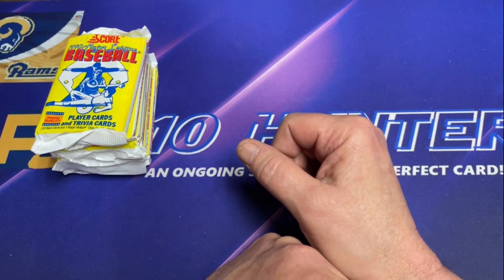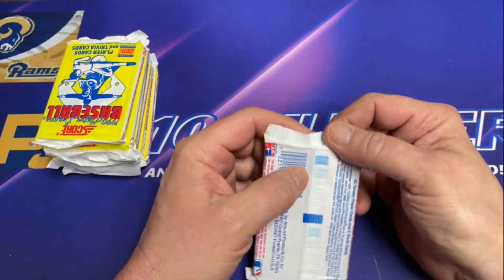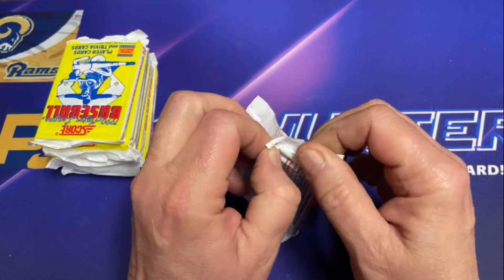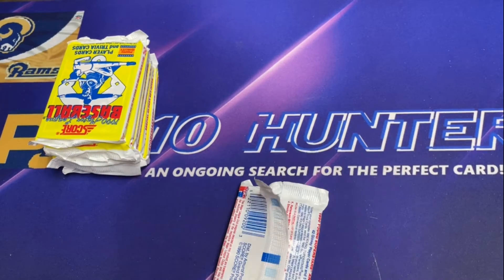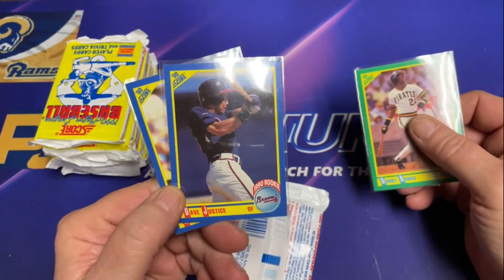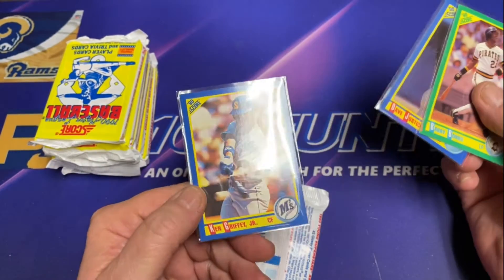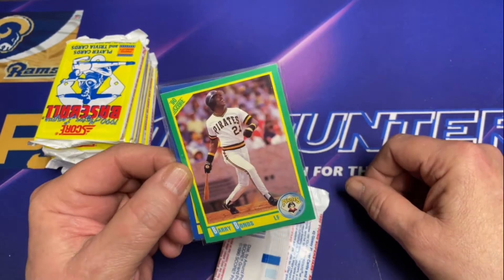Bow Nose Search. Now in the last round, we came up with a David Justice rookie, David Justice rookie, we got the Ken Griffey Jr., and we found Barry Bonds.